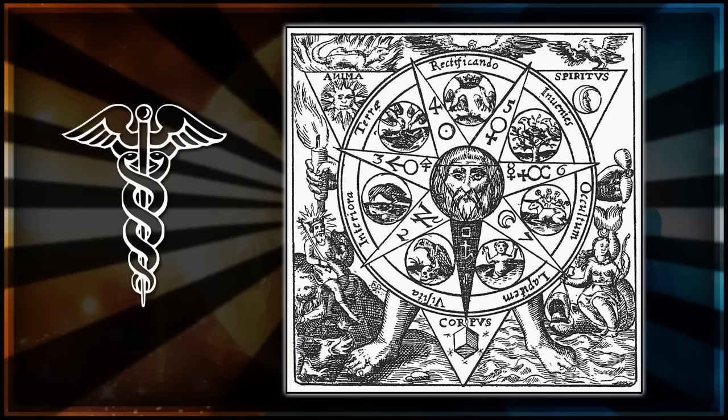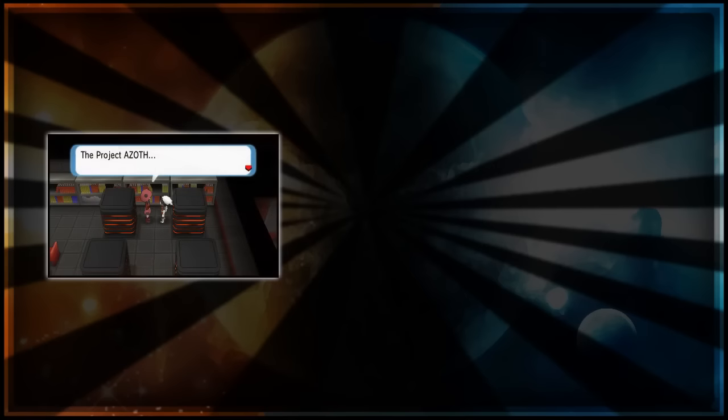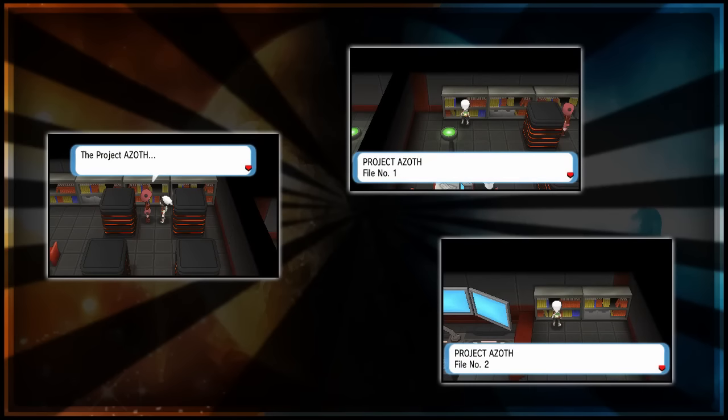Where have we heard the word Azoth before? First, in ORAS, it was Project Azoth — Team Aqua or Team Magma had this project, and the purpose was to bring the world back to the beginning, by either using Primal Groudon or Primal Kyogre to reset the world. When that failed, the admins decided to attempt again in the Delta Episode, which also failed. There were also two files in the base — one on Mega Evolution and Primal Reversion, and another mentioning the ultimate weapon used by AZ.